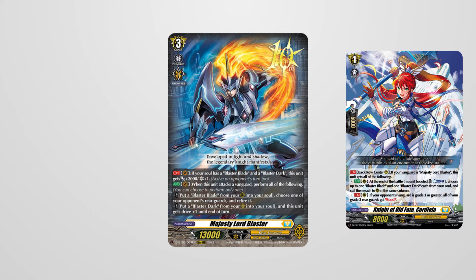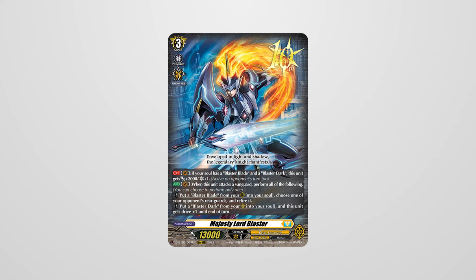The second promo is Cordelia, who has two effects if she is in the back row rear guard of the center column and your vanguard is MLB. The first effect allows you to counter blast one to call Blaster Blade and Blaster Dark to rear guard in the same column, giving the deck access to a fourth attack. The second effect gives all of your Grade 2 rear guards boost as long as your opponent is at Grade 3 or greater. The deck is not incredibly strong but is by no means a pushover.